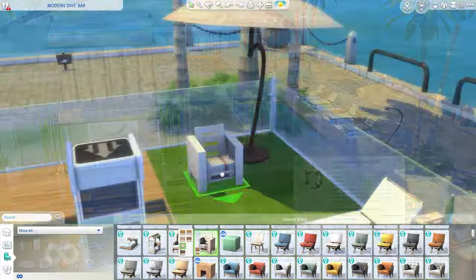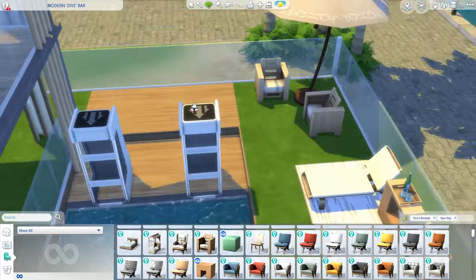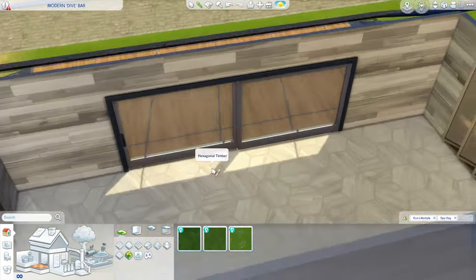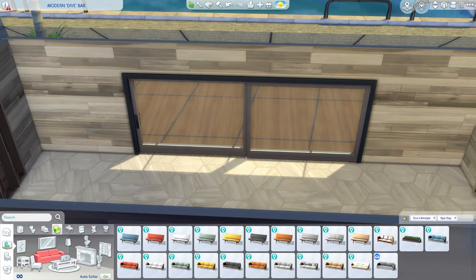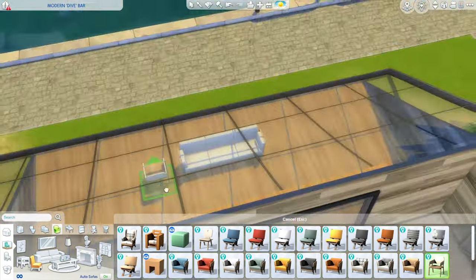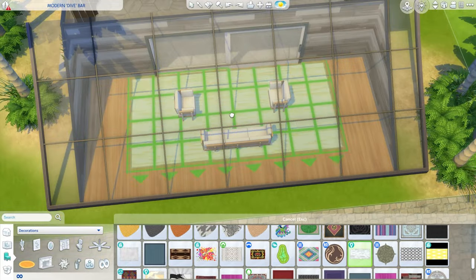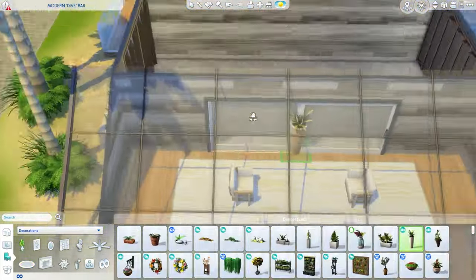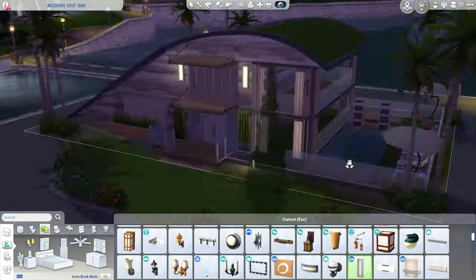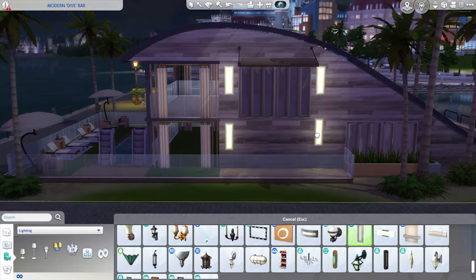Anyways, we do have most of the poolside area done. I do use a lot of objects from both Spa Day and also Eco Lifestyle — we do have the lounge chairs, we do have some outdoor seating options as well. And I absolutely love this one object from Eco Lifestyle — it's a tray with what I believe to be sparkling water. Now, we are in a nightclub or a bar, so who knows what's truly in them — they could possibly be Nectar. But they just really fit this build, and I loved using that object.